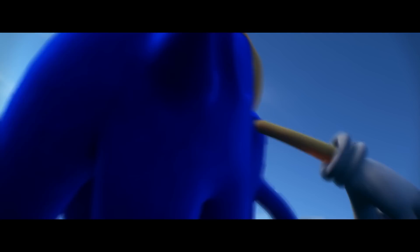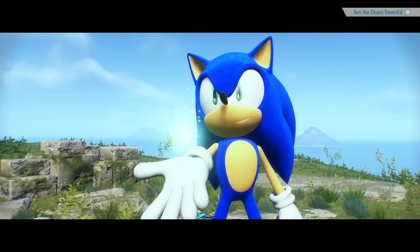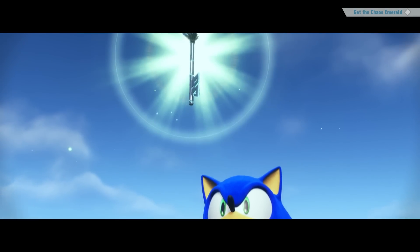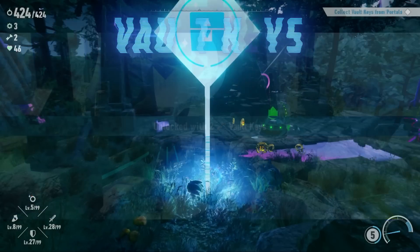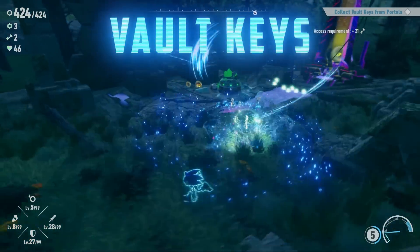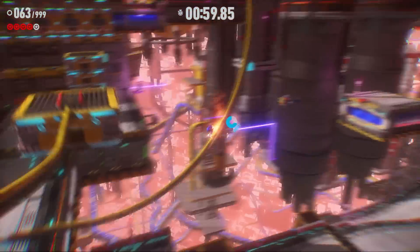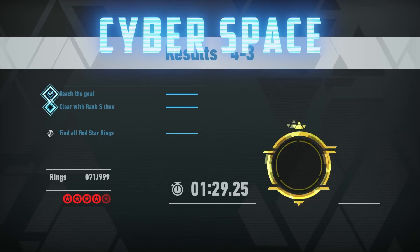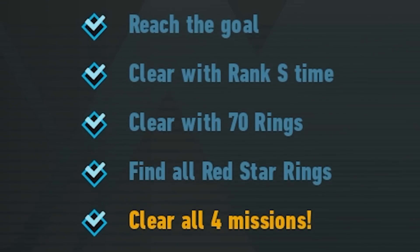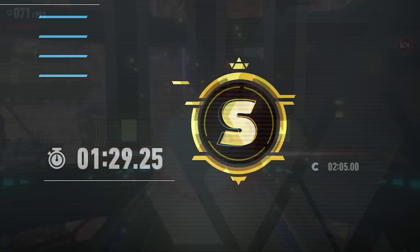Sonic will need the Chaos Emeralds in order to fight the undefeatable Titans as Super Sonic. However, they are currently locked away in the Chaos Emerald vaults, which can be unlocked with vault keys. There are some keys to find in the open zone areas, but you'll earn them much faster by completing certain tasks in cyberspace. There are four missions in each of these fast-paced levels.